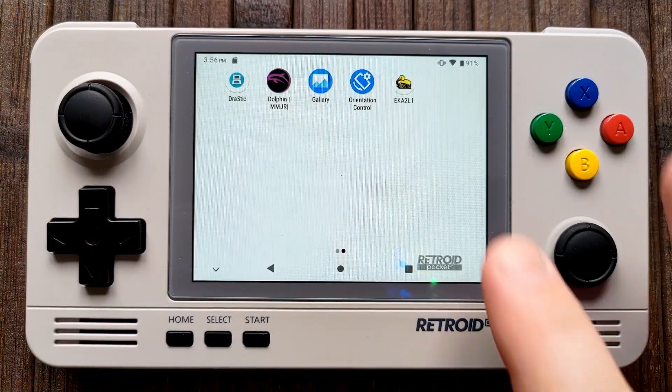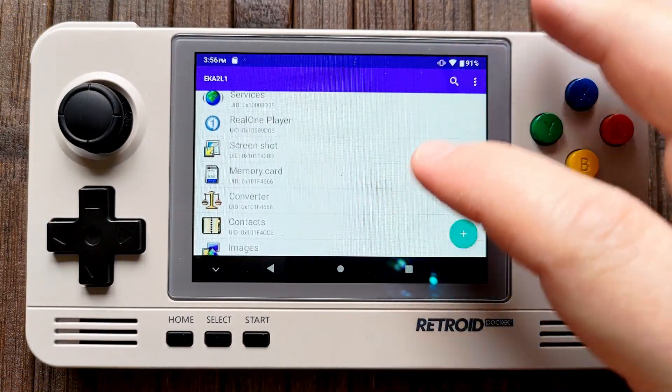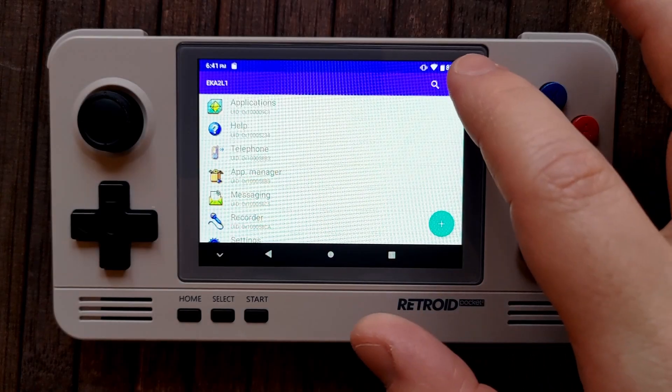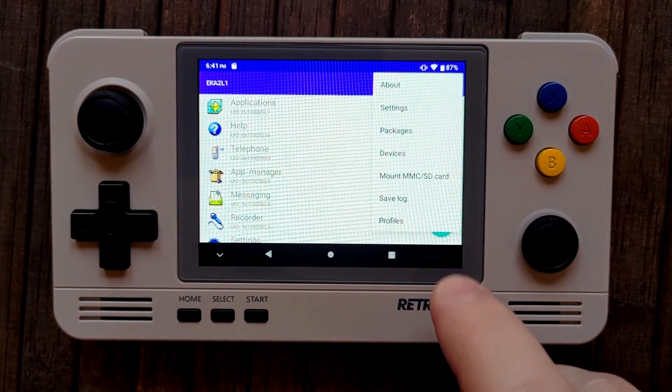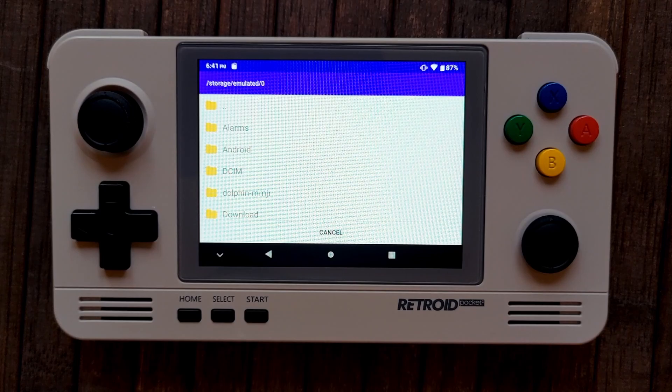When it's done, open the Eka2l1 app and you should now see a list of apps — these are the N-Gage stock apps, meaning you've successfully added the original N-Gage devices. Now all we need to do is install the 5320 device for N-Gage 2.0, which is a different process. In the app itself, tap Menu and then Devices. You'll need two files: a .rom and a .r package.